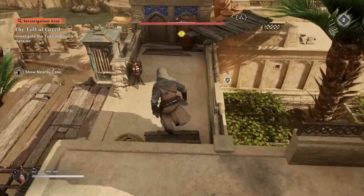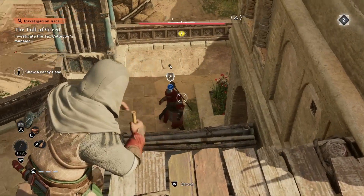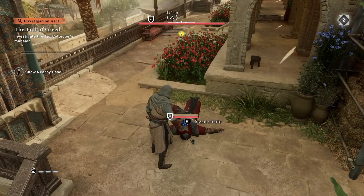So this is the hornbearer. He's going to be just over here at the side. We're going to blow dart him. I've already killed all the guards in this area, so I'm not being too careful about sneaking around, and then just pickpocket him.